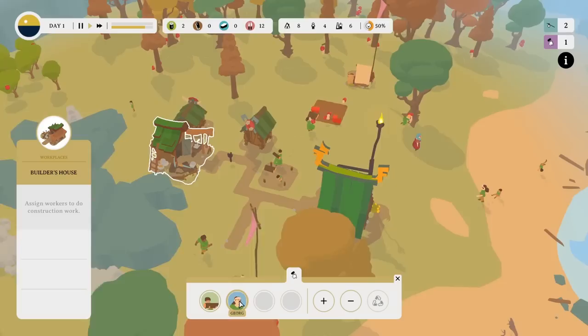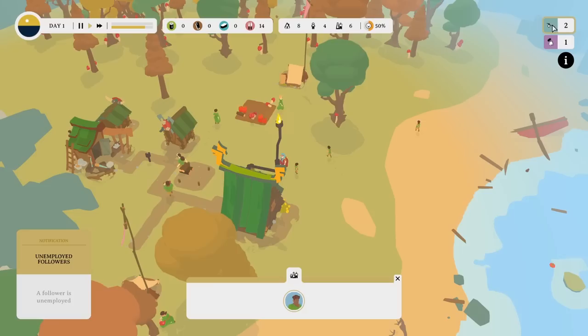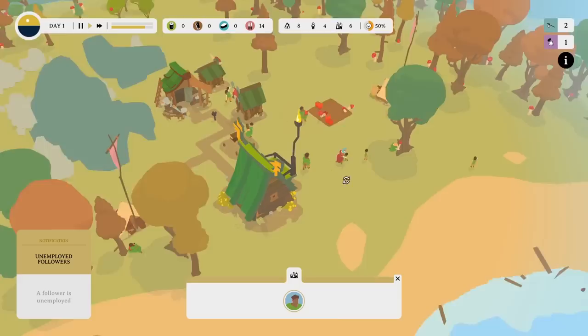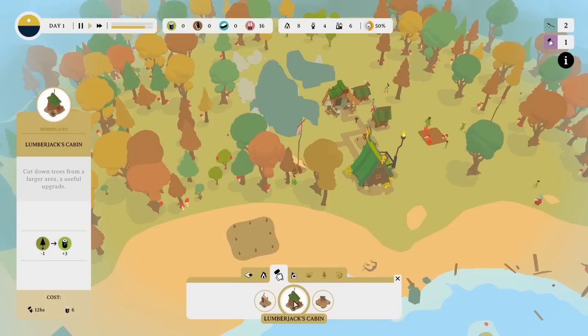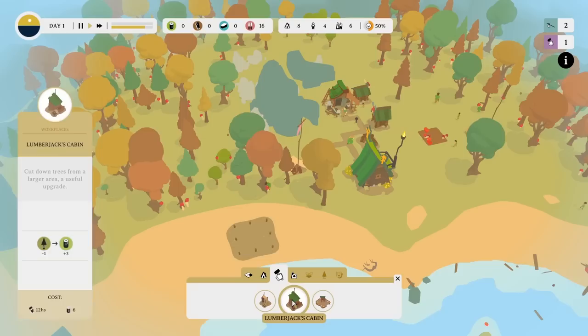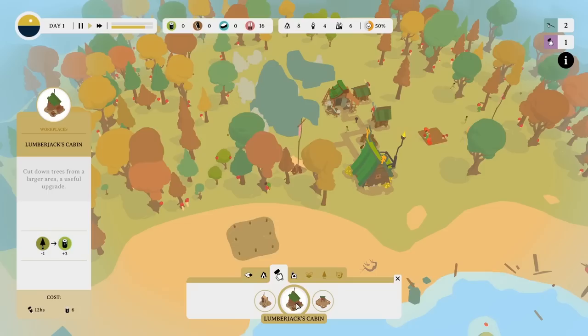We'll have another builder person as well — it's Georg having their existential crisis. Two followers don't have a home, so we did need to get another home put together. And a follower is unemployed, we'll sort that out in a second. We're going to sort the homelessness problem out. And I think what we do is get a lumberjack cabin, because we need quite a lot of wood. We need the sawmill because that turns logs into planks, and we need planks to build the boat.